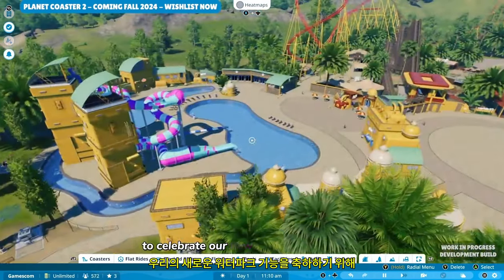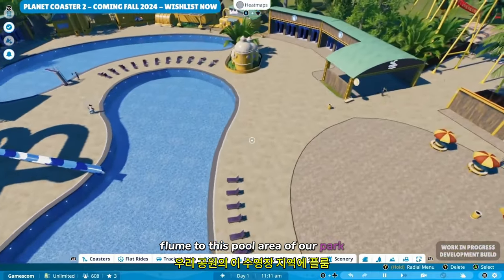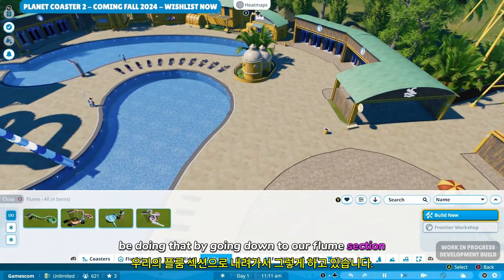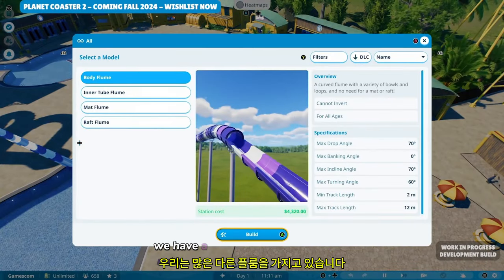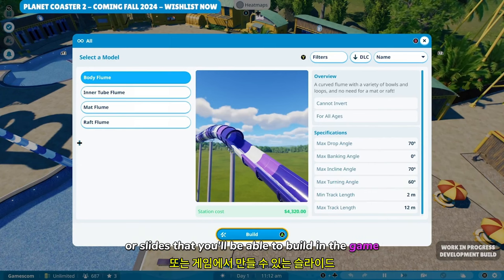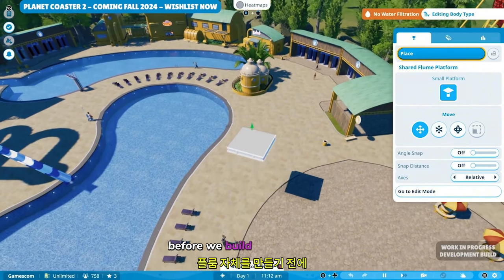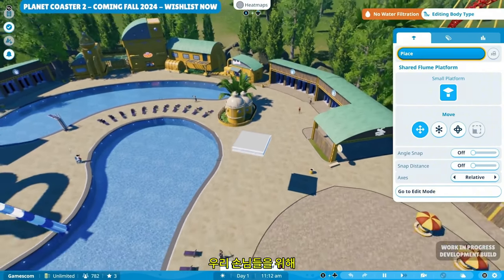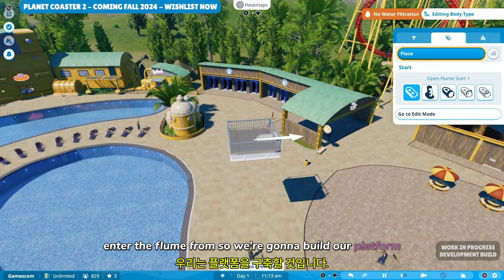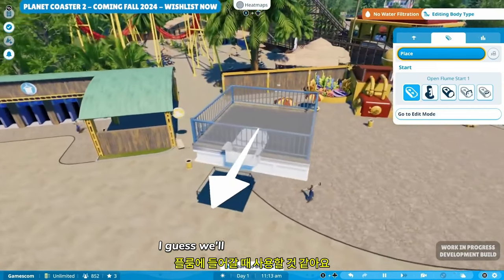To celebrate our new water park features and new creative tools, we're going to be adding a new flume to this pool area of our park for our guests to enjoy. We're going to do that by going down to our flume section and adding a brand new flume. Before we build the flume itself, we're going to need to build a flume platform for our guests to enter the flume from. So we're going to build our platform, and then we have a number of different start pieces that our guests will use to enter the flume.